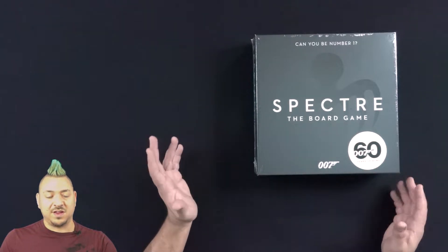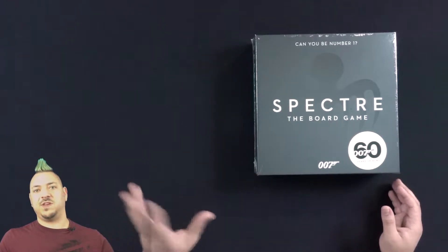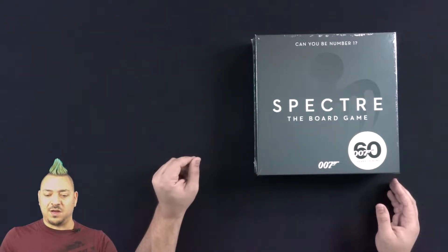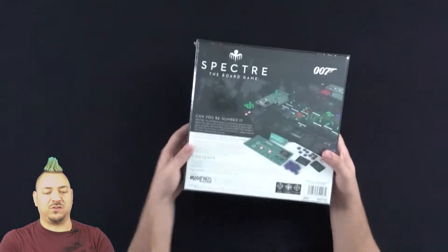This is a game where you are going to be a villain, and Bond is something that comes in and tries to wreck your plans. So it asks: can you be number one — the most dastardly villain in the Spectre organization?